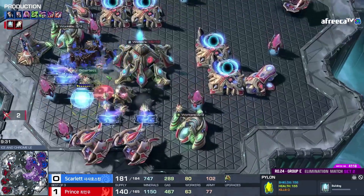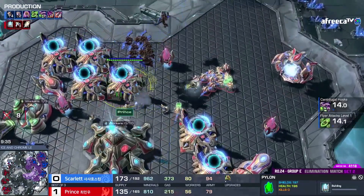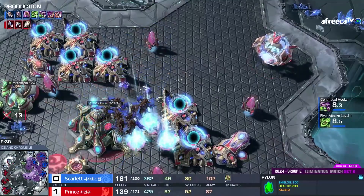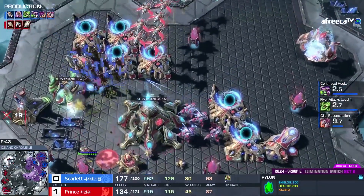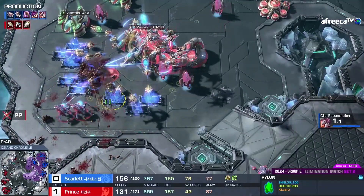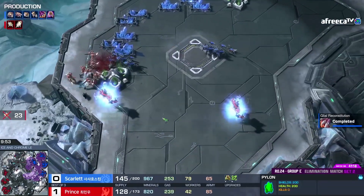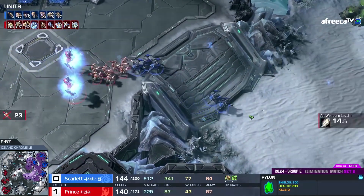Beautifully set up by Scarlet. Had the phoenixes been there to fight the mutas this would be much better for Prince, but instead we already have over 10 probes being killed off. Stalkers are warping in but the probe count is going to get a lot worse before it gets better. Look at that — 19 probes being killed already, 22 probes have been killed here. The mutas are all taken out but it's not like they didn't pay off.